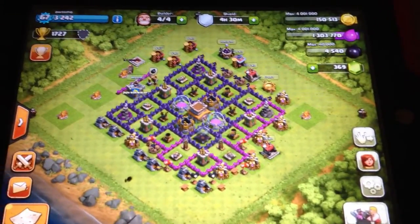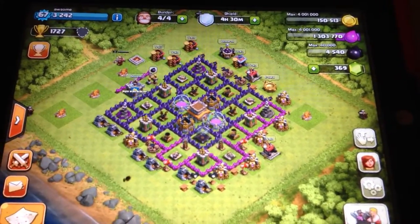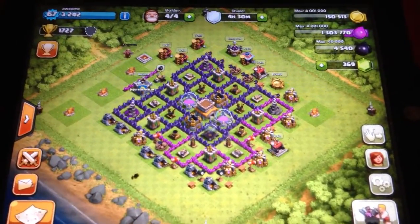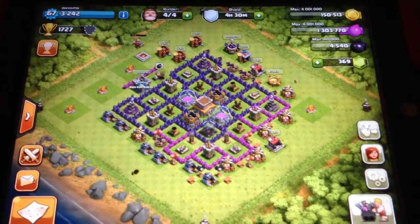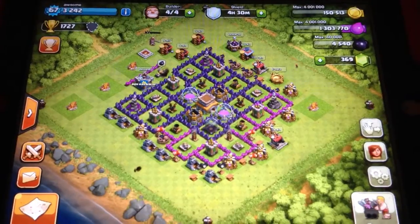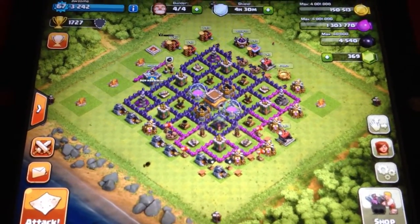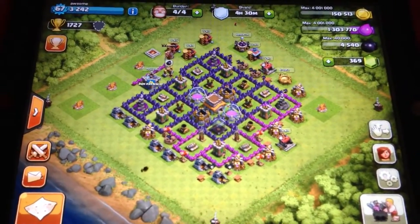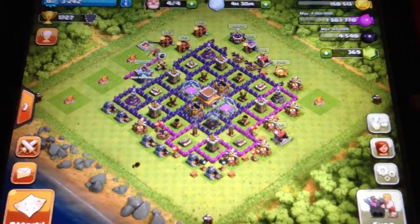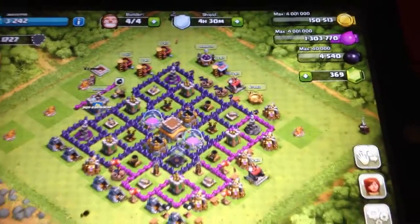Then you have your shield. A shield represents how much time you can have without anybody attacking you, no matter what. Usually you get those by somebody attacking you and winning, or you can buy them, but I really don't recommend buying a shield. If you're going to buy something, upgrade your defenses. Seriously — that's just some strategy for me. Unless you're on vacation, but still then just bring your iPod.